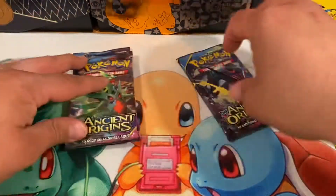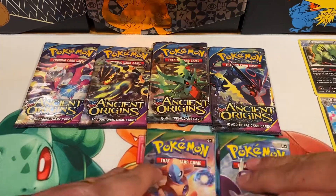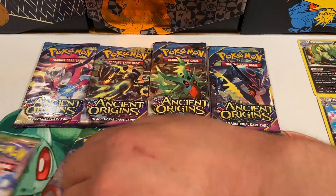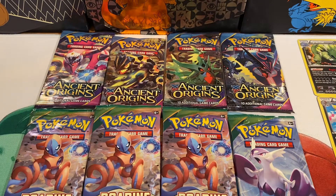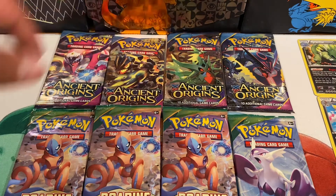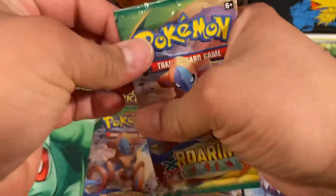Let's set these aside and get into our packs. I think we have one of each pack. This is pretty cool pack art — I like this Groudon and that Tyranitar. Oh, that's an awesome one. The Rayquaza one too! Wow. Let's get into these.